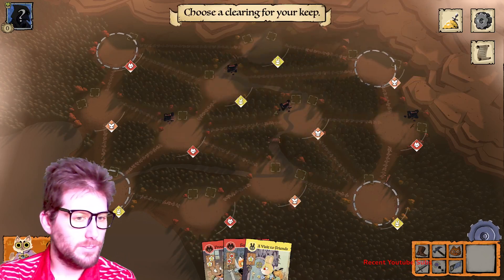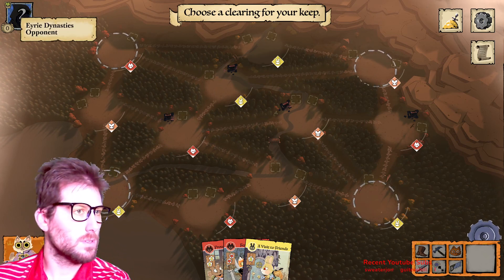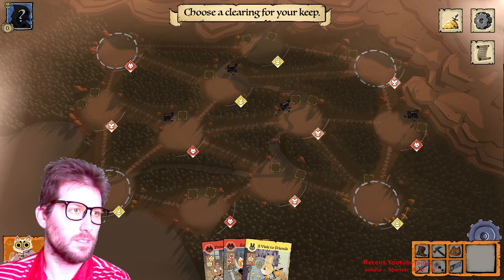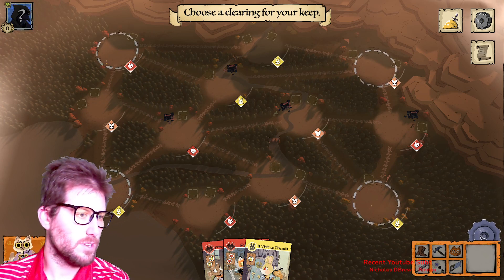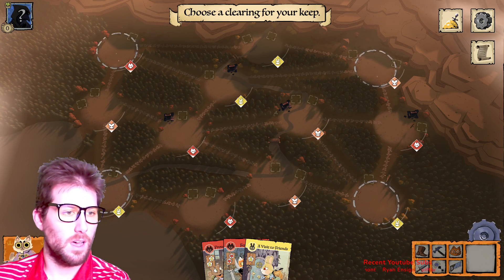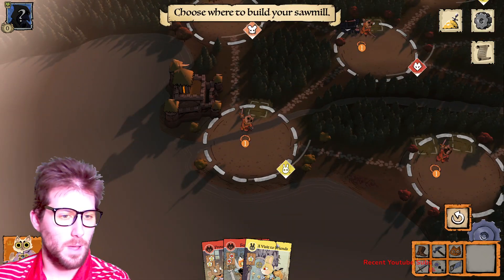Welcome back, Lethal Gamers. Today we're doing a tutorial on how to play Marquise de Cat in Root. For those who don't know, Root is an awesome little strategy game with a few different factions. We're doing a quick one-on-one Marquise versus the Eerie, and we'll show you the basics. The first thing you do is place your keep in one of the four corners.